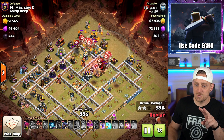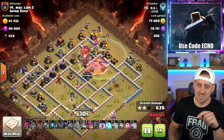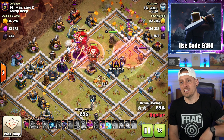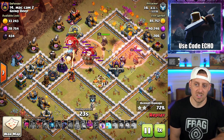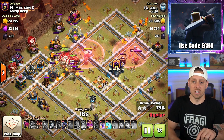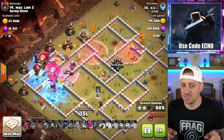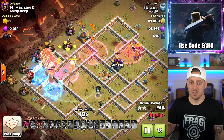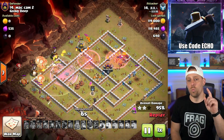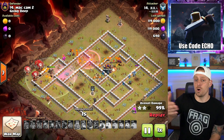I wouldn't mind seeing a Rage Spell used right over this Expo. They went with a Haste — at least they went with one of the spells. Haste makes your troops faster but not stronger; Rage Spells make your troops stronger and faster, but not as fast as Haste Spells. He froze the Cannon, although the Cannon couldn't shoot anything because only air troops were left — with one Balloon in the back pocket dropped in for good measure. Nice attack against Going Deep on this one. Maybe the best attack we saw here today.